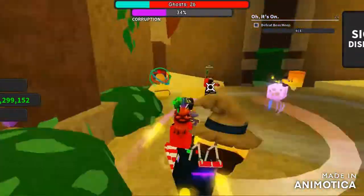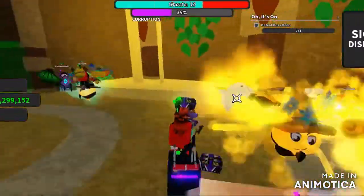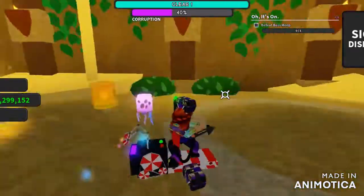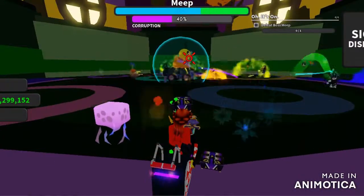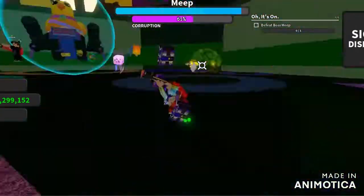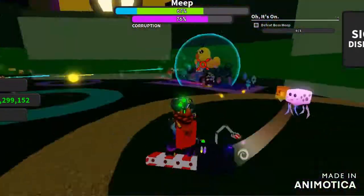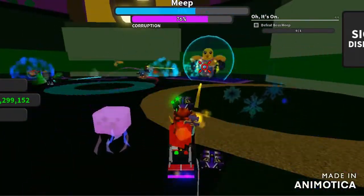The boss fight is right after this floor. Now this is the boss — it's like a meep. You just have to defeat it. Keep clicking on it until the force field is gone and then you can actually do damage to it. Then it regains its force field; keep doing it until it's at 0%.